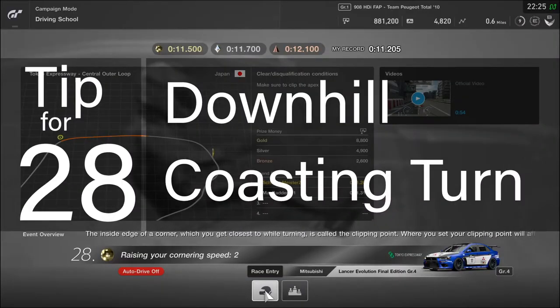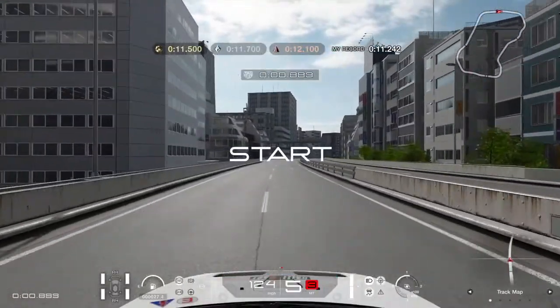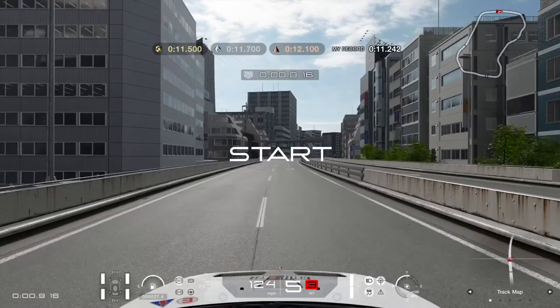Tip for lesson 28: downhill three-wheel coasting turn. Make sure you're as far left as you approach the corner and let off the gas when you hit the short dashed lines. Make a smooth tight turn at the single cone and make sure you're getting tight to the right. Hit the gas again when you enter the tunnel. And yes, those tarmac road joints are annoying as hell.